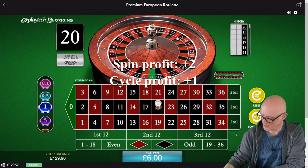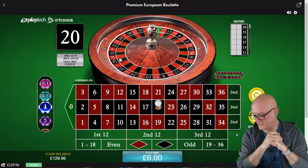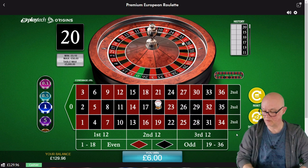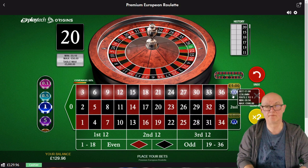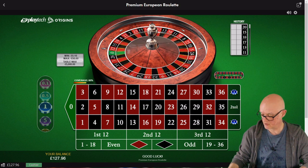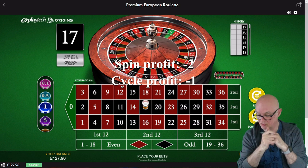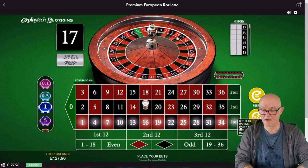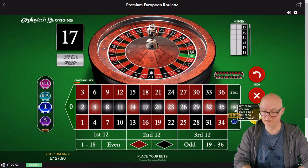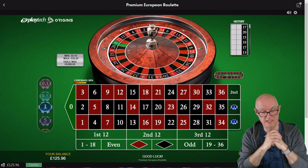We are now plus one. Because we're positive we don't need to increase our bet size - in fact I'm going to reduce it back down to one unit, because we're only trying to get a two-unit profit, so we only need one more unit. If we win that'll take us to two-unit profit in total. 17 - we lost. That strategy just saved us a little bit there. Had we continued at two units we would have lost more. So now we go down to one unit on columns one and two - we're a single unit down on this cycle.